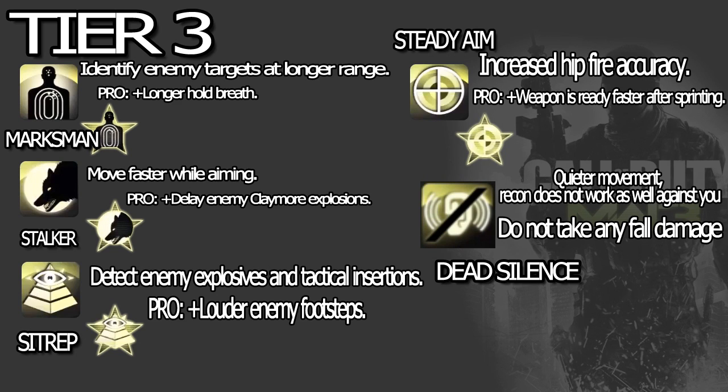Sit Rep also has pretty much Hacker abilities. Steady Aim: increased hip fire accuracy, and the pro part is weapon ready faster after sprinting — similar to the Lightweight ability from Modern Warfare 2. Steady Aim is straightforward, no big difference. Dead Silence is going to be the most used perk in this tier. My favorites from this tier are Dead Silence and Sit Rep.